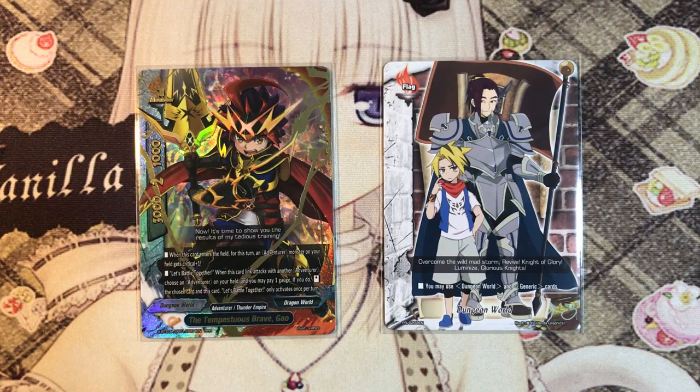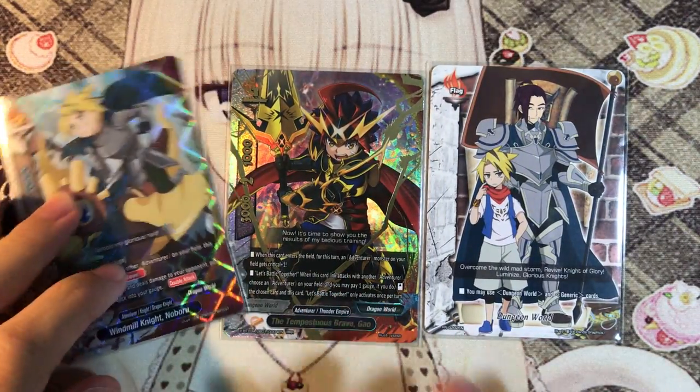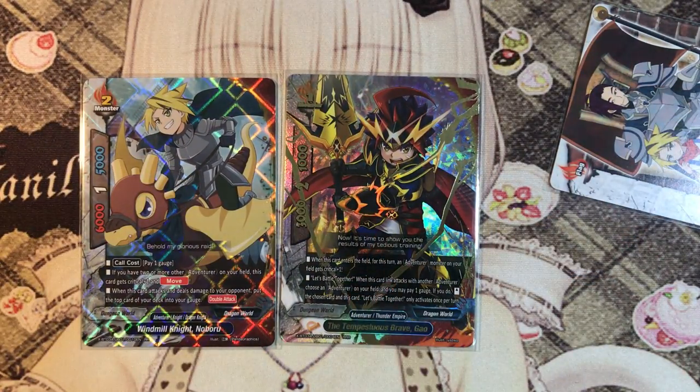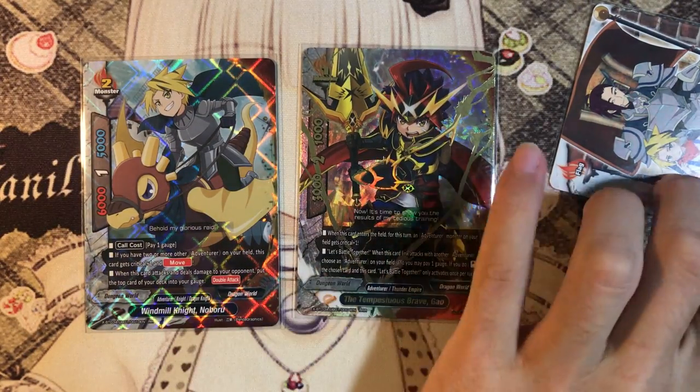He is one of the greatest Dungeon Adventurous cards we have right now because he is able to give 1 monster on the field 1 crit, and restand both cards when you are Link Attacking. So for example, if you are Link Attacking with a Noboru, you will be able to restand both cards. Unlike Petsuya where you only restand one of them. This guy is able to dish out so much damage - easy to only damage with certain combos.